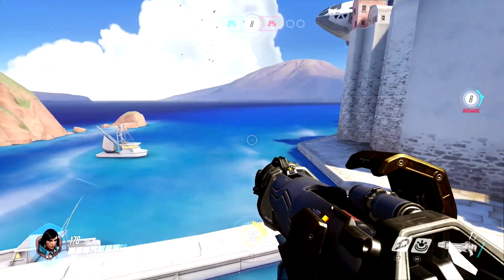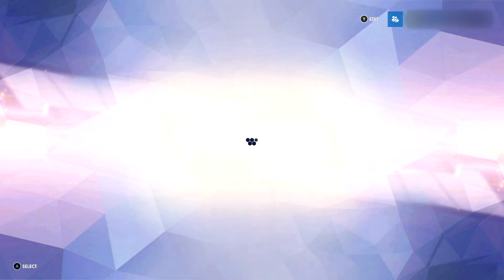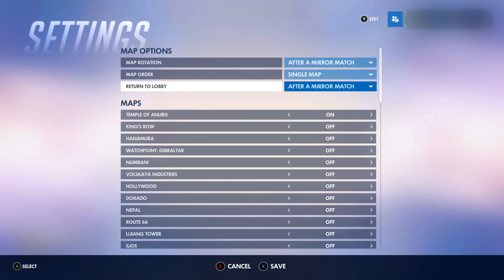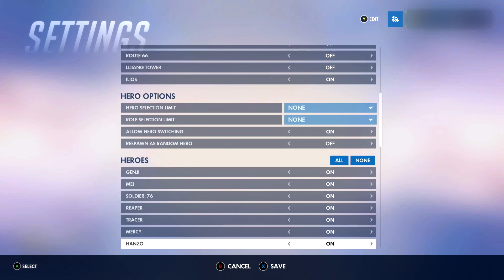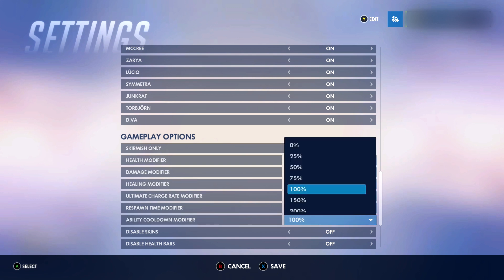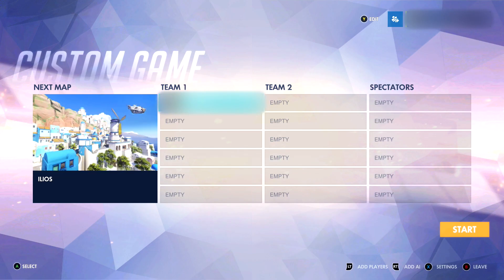Now that I've mentioned this, let's get on with the glitch. To do this glitch you want to load up into a custom game, open the options menu and change the map order to single map and turn Ilios on. Next you want to go down to gameplay options and find the ability cooldown modifier and switch this to 0%. Now save your options and start up the game.